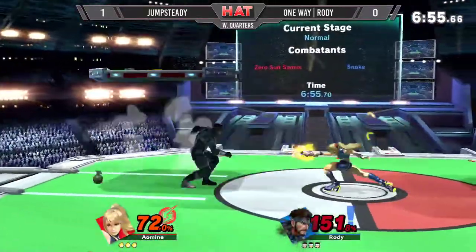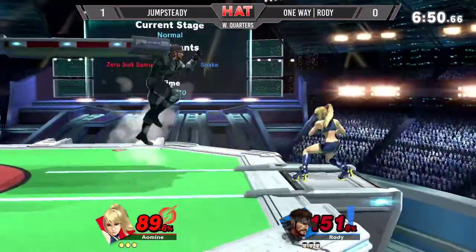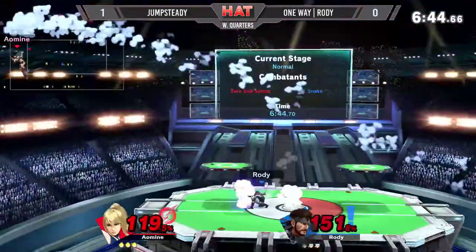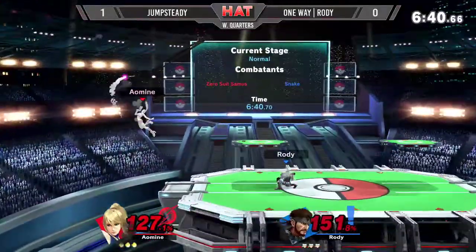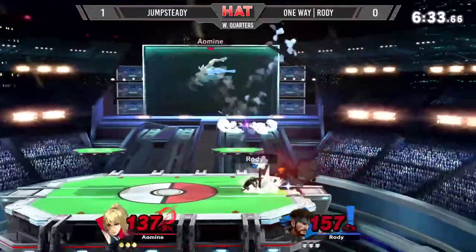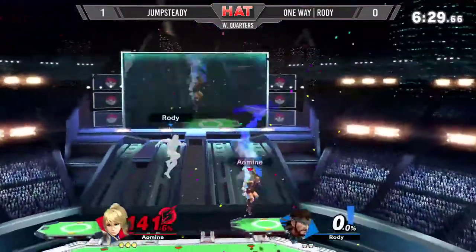Landing on top of the C4 — smart. Got him with that Nair one into the jab, jab, jab. Recognizing Nair one up tilt not true there. Once again with the quick jabs to get him off stage. Tried to secure the stock with Nikita, but it's not going to send him in the direction that he needs. Once again, noncommittal edge guard coming out from Rhodey — not going to take the stock with it. Jump Steady just went all the way across the stage avoiding the C4. Got him with a quick up throw punish.